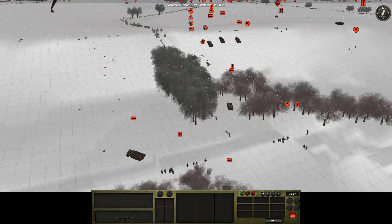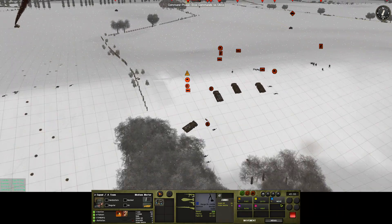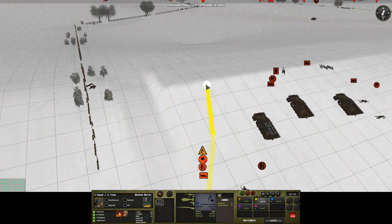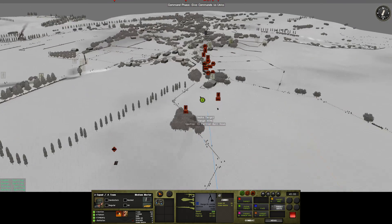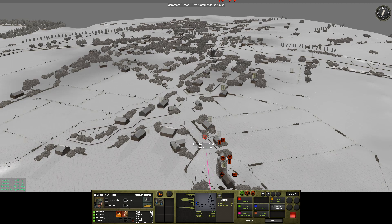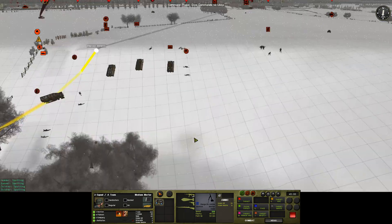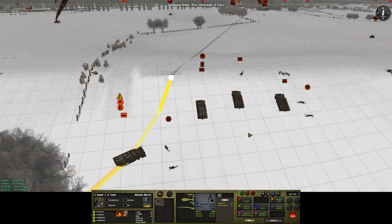Mortar team over here — you need to dismount! Deploy weapon and start targeting — target smoking!